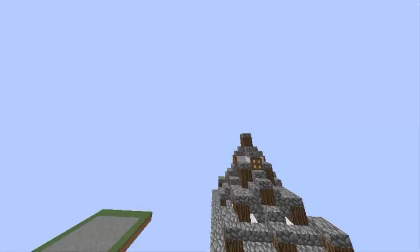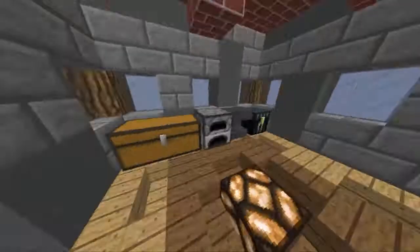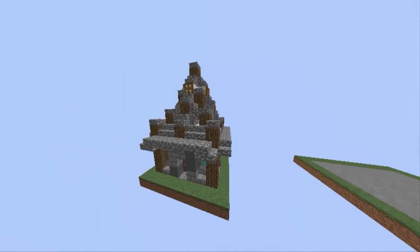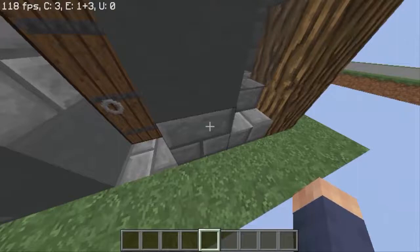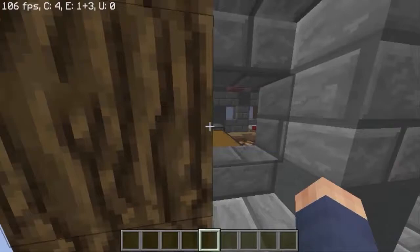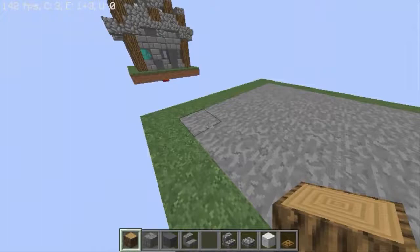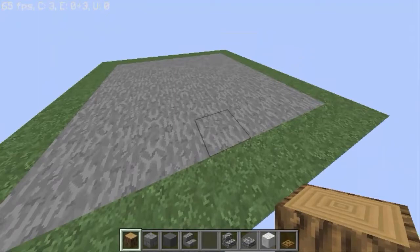Hey guys, welcome back to a new Minecraft video. In this video I'll show you this house — as you can see, let's see the inside. I used some things here: this cyan clay in combination with the stone brick and the glass, the stained glass pane. It's like a grey, and yeah, let's build it.